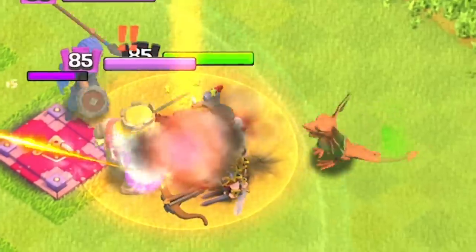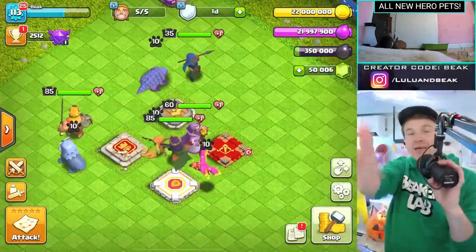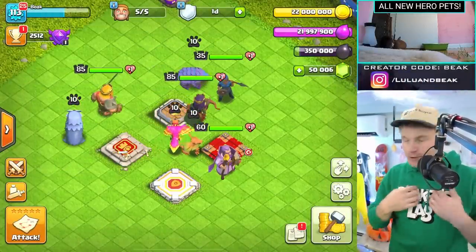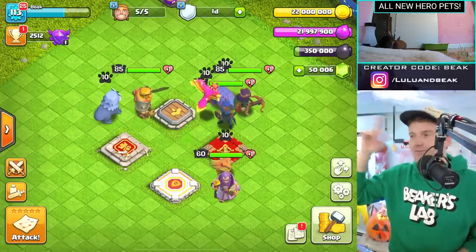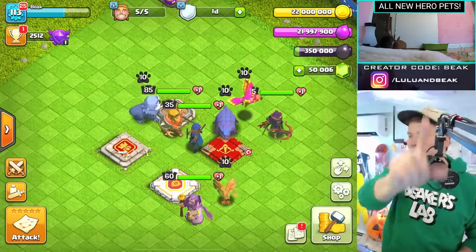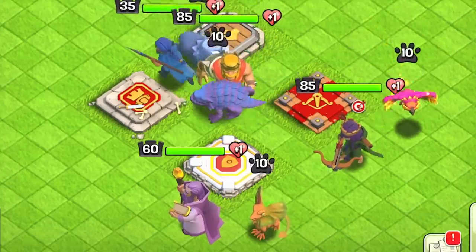Hey guys, welcome back to the show — it's Beaker's Lab! The gang is back. I'm your host Beaker, we got my pets Meli and Pi up there, and look above them — we all knew this was gonna happen someday, right? Either a new hero, new hero pets, or both. Guys, we got all new hero pets — can we get a round of applause? They're right in front of us here.